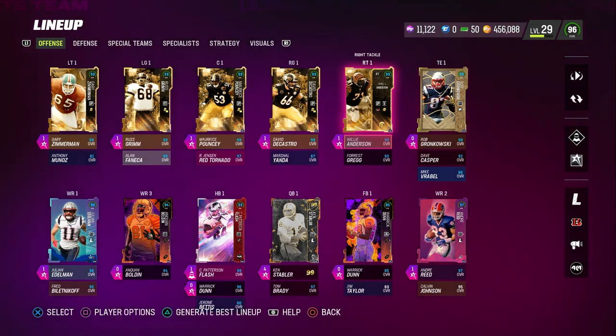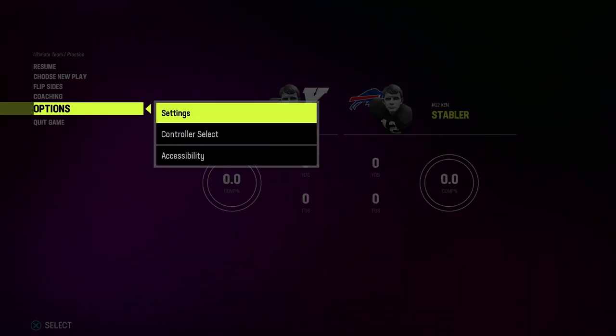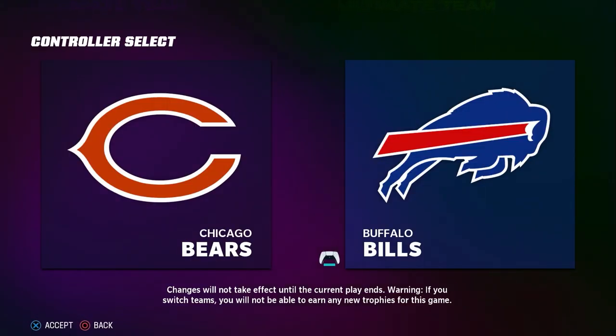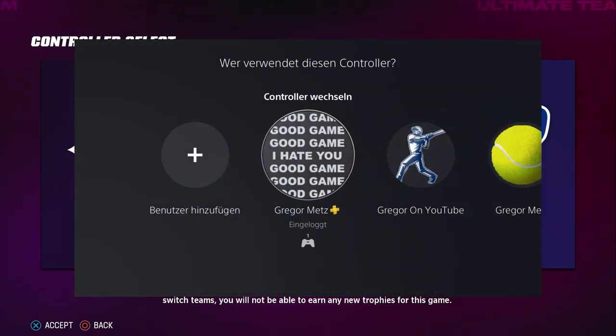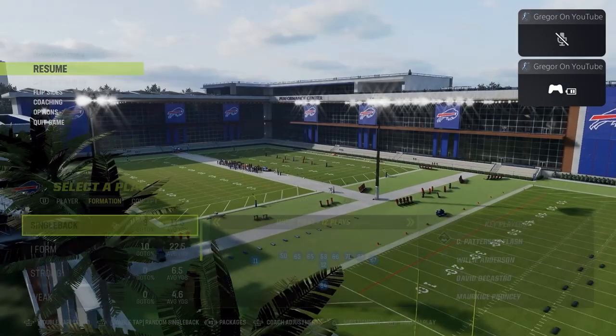The guys on the outside cost about 450k a piece. The reason it's worth it is because these guys are psychic — I'll go into practice mode and show you why this is so good. I'll go into Options, Controller Select, just making sure I have both controllers selected. If you're wondering how to do this, just go in here and turn the second controller on.